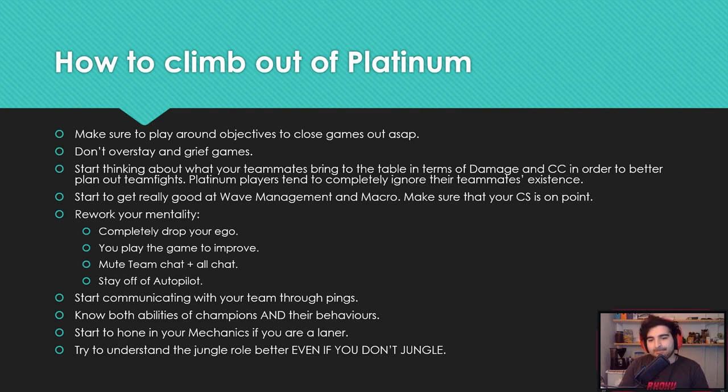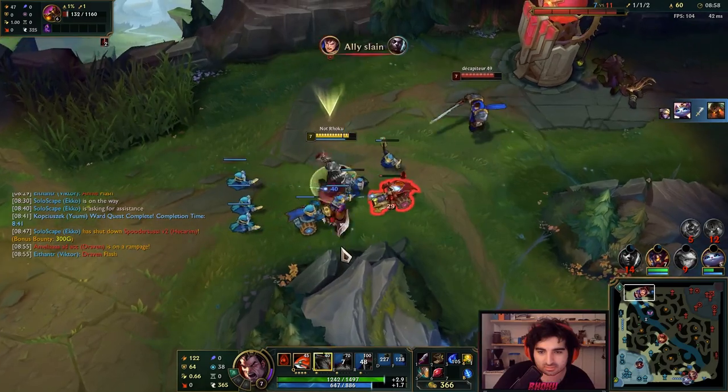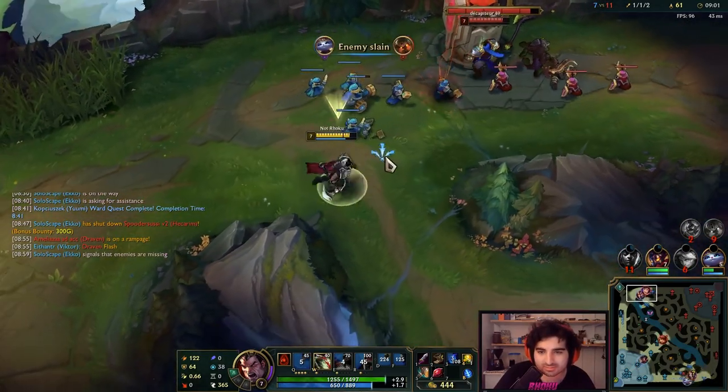Start thinking about your teammates in terms of what they bring to the table. A lot of Platinum players have zero concept of where their teammates are and what they're doing — they just don't care about them. But if you can account for your teammates' locations, their damage, their CC, their shields, you can make way better plays and decisions. You have to play with and around your teammates. If you're playing Darius and need an ult reset, wait for your teammates to hit the enemy first.